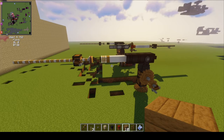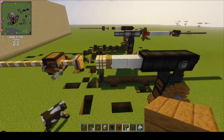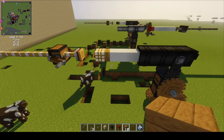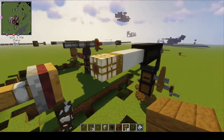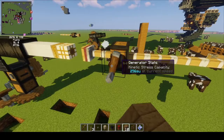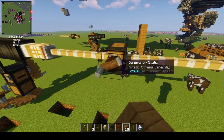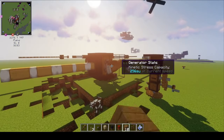This next cannon is a muzzle loader. We load this one from the front, straight down the muzzle, like you would with an old pirate ship type of cannon. This one we're going to load with grapeshot. The grapeshot will just kind of spread out and do damage mostly to mobs, but it can also damage wood. So we load this thing up like that.